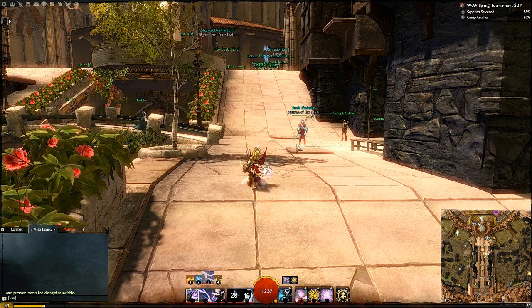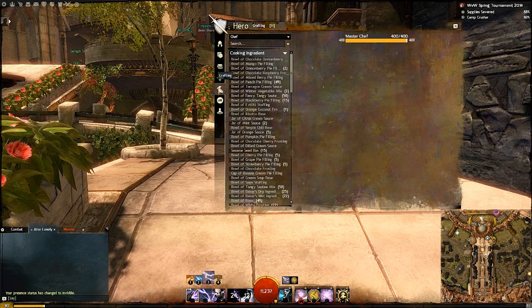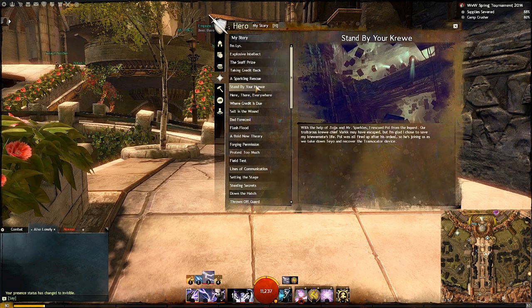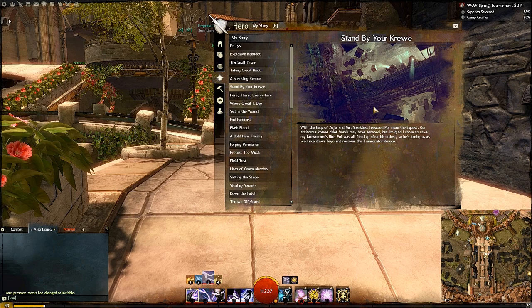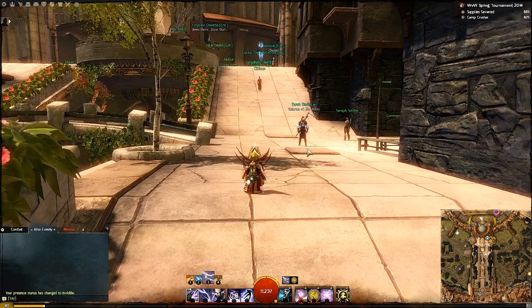Let's talk about how you can actually farm keys. The way you do this is by rushing your personal story. After you complete your first 10 levels of personal story you get a Black Lion key. Everyone gets it in all the personal stories. So what you do is find the very shortest personal story in the entire game, which happens to be human commoner, and rush through that as fast as you can on the fastest character possible.